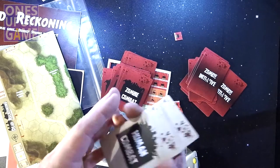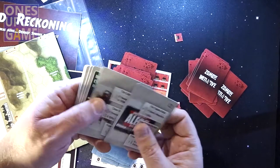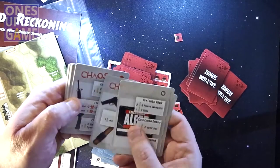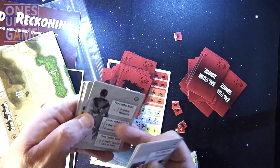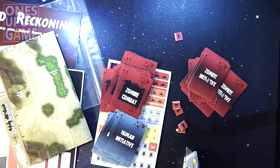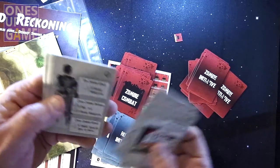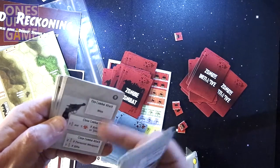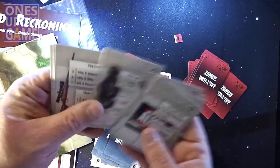These are the combat resolution cards for humans — attack, defense, close combat attack. I'm assuming, like a lot of games, you're going to draw a card, and if you get a chaos result you'll probably look something up on that chaos table. It's similar to the United Man system — well, it's Mark Walker from Flying Pig. The cards are used for different purposes to resolve combat, so it'll be interesting to see how it plays out.